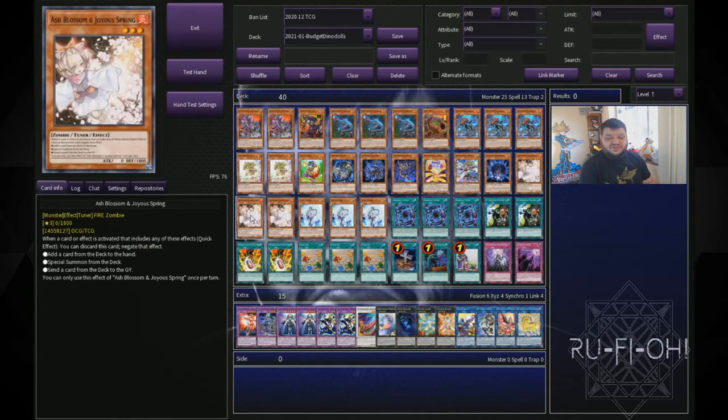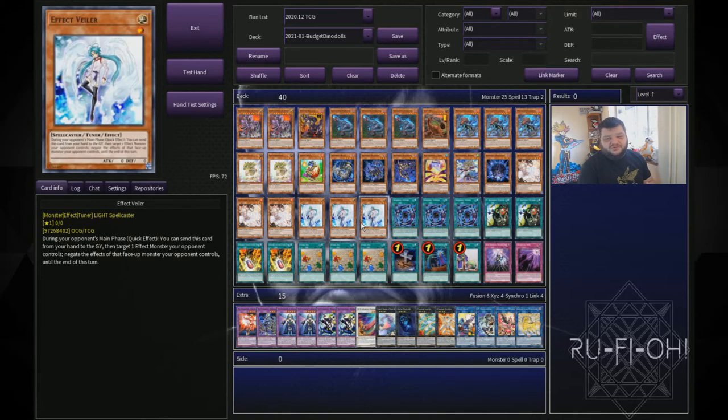On to our hand traps. I've tried to keep this budget friendly, so we're running triple copies of Ash Blossom and Joyous Spring. It hits basically every deck from rogue right up to the top end — to what capacity doesn't really matter, it always has some degree of usage. Any deck you can fit it into, you really should take advantage of that. Continuing with budget friendly options, we're running Effect Veiler. I would probably run Infinite Impermanence or Droplets over this if you have access to them, but Effect Veiler is still incredibly strong especially in a deck where we ideally want to go second.